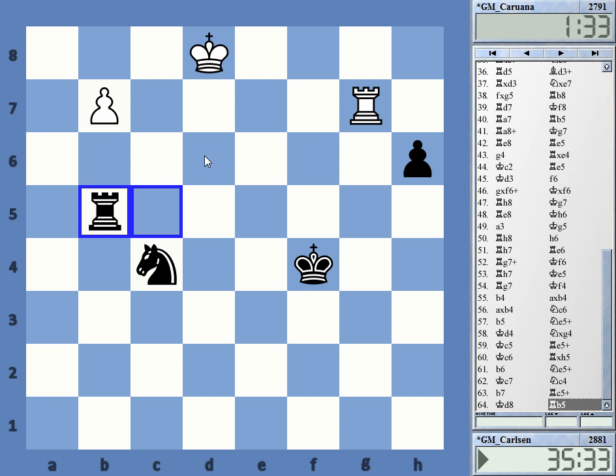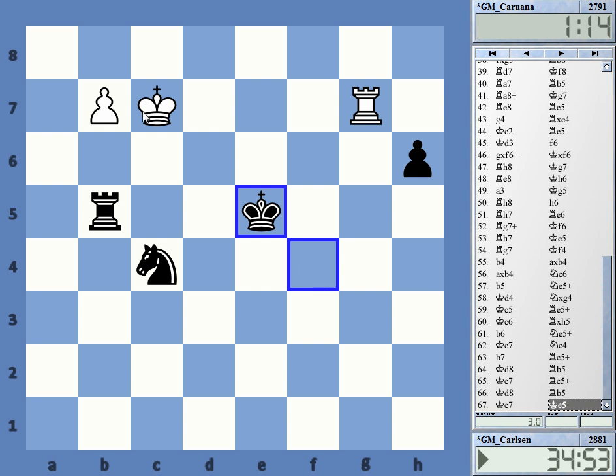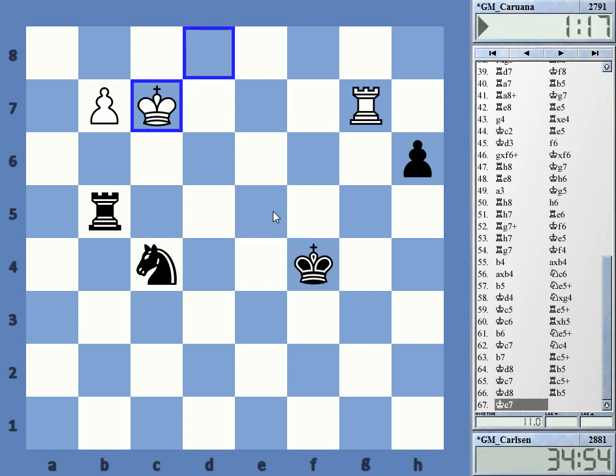After Rook check and a couple more checks, they agreed to a draw. There is nothing to be done. King e5 wasn't played — they put the kings in the middle to signal the draw. Even this is a draw of course, but why would he allow promotion? This was of course a very important game for the general standings.